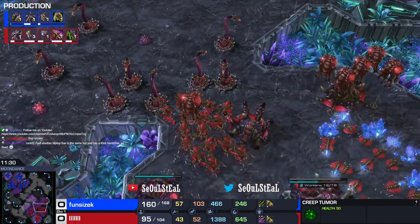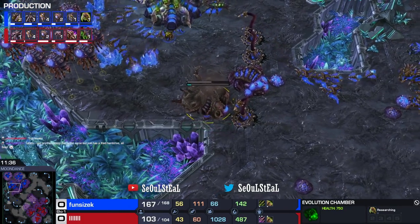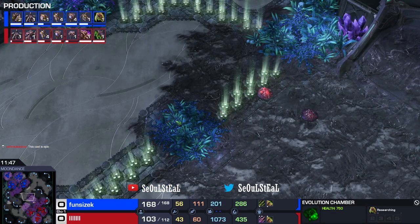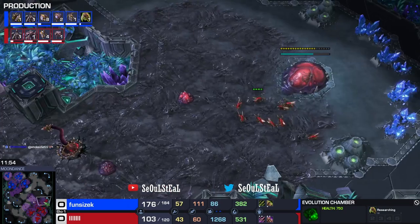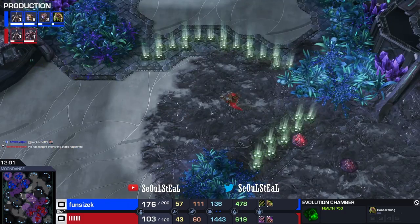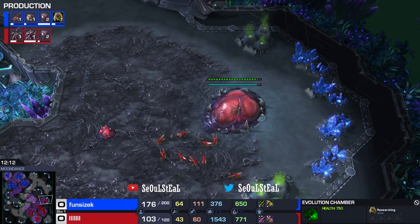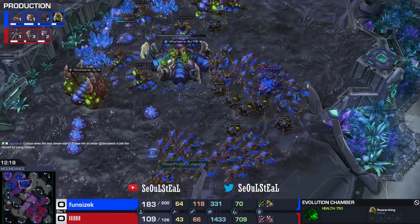We have lots of Spinecrawlers for a DDoor — lots of Spiney boys. An Overseer used its Contaminate ability, which stalls the production or upgrades of a structure. They used to cost less energy back in the day — back in ZvZ days, Zergs would rush Lair, and whoever got it first would immediately make two Overseers and use that corruption ability on the hatcheries to delay larva production. It was so annoying but also so fun to deal with — it added a lot more mechanics to the matchup. Ever since they increased the energy cost for it, you don't see it as often anymore.